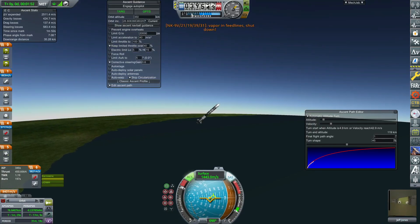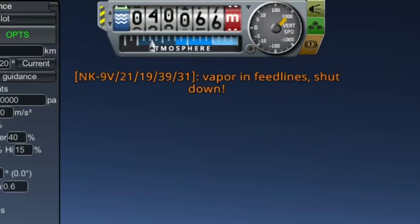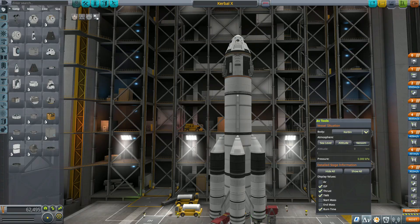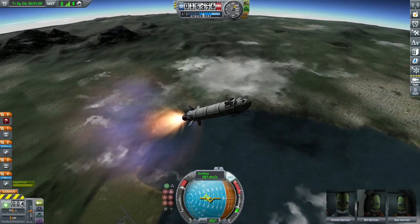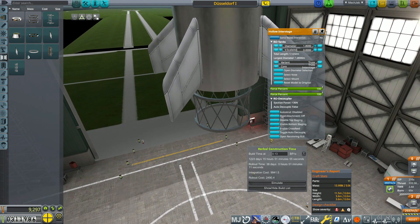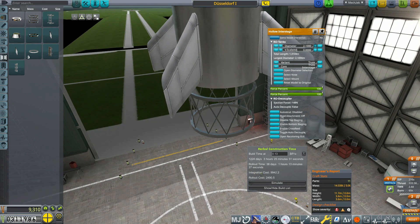There are so many things that you have to account for that the time it takes to make a rocket is increased tenfold. In stock KSP, it may take you an hour or two to build and fly a rocket to the Mun, but in RO there are so many things you have to micromanage that it takes way longer.